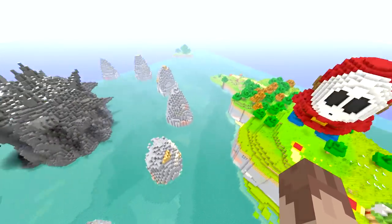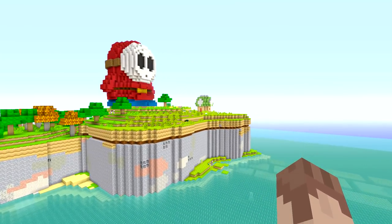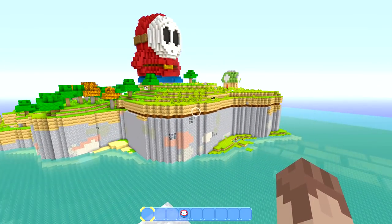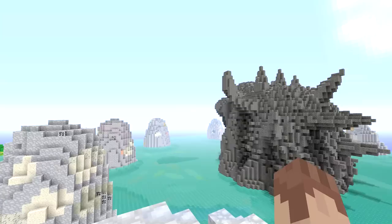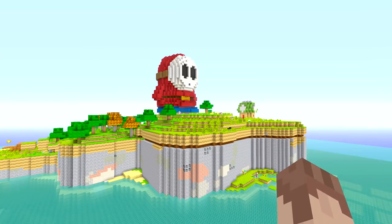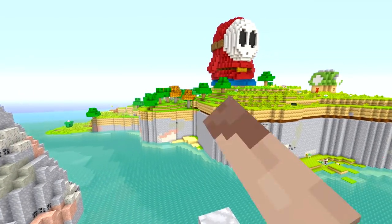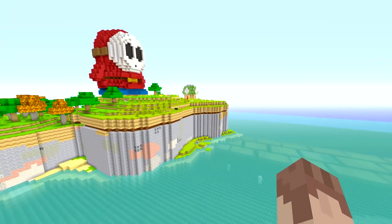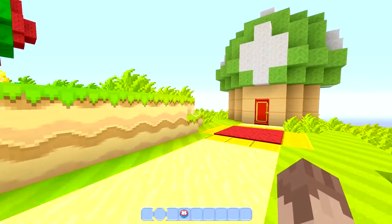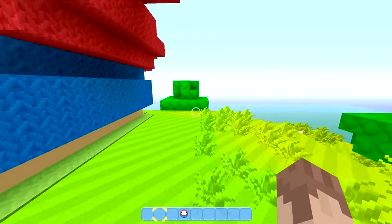All right, next we have this location over here. The first one was called the Hills, so if you want to vote for that one, it's called the Hills. This one will be Shy Guy Island. We would have to get rid of the Shy Guy, but we would make this whole island into a Sonic island. You could put down the trees, get rid of all this, and just have a nice Sonic island with all the houses and stuff like that.